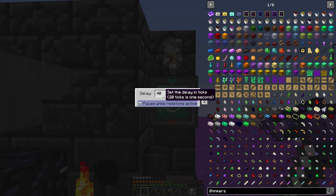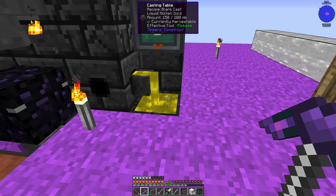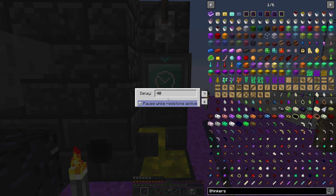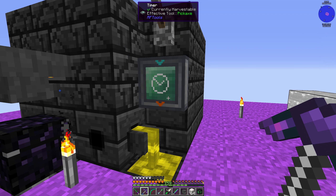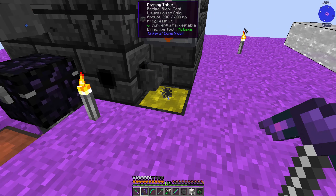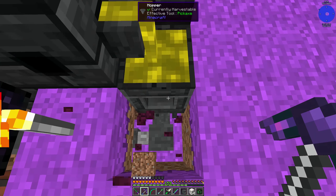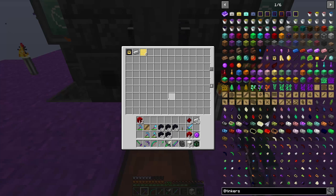It doesn't really matter how long they're set to - like if we set this to 10 for example and switch it on, you'll see it'll start the pour and then just stop, then start and stop. So by doing it at a rate that's probably enough to keep the flow going, it tends to keep it a little bit quicker. You could try and fine-tune this but it does depend on what you're pouring out. Now another thing I've done - just underneath there is a hopper going into some hopper ducts which leads into this chest, and you can just see there should be a fifth one any second now.